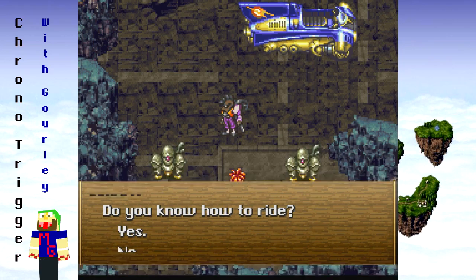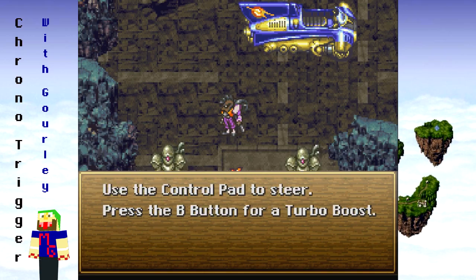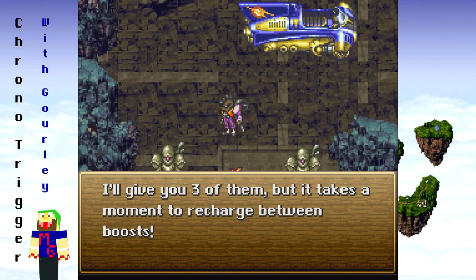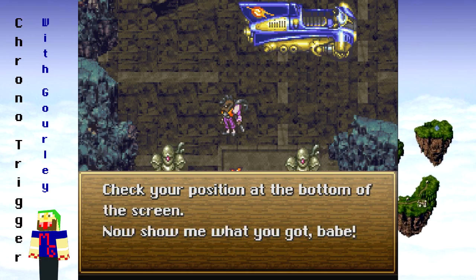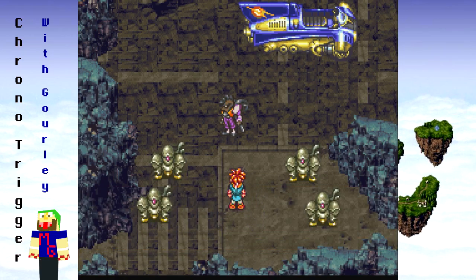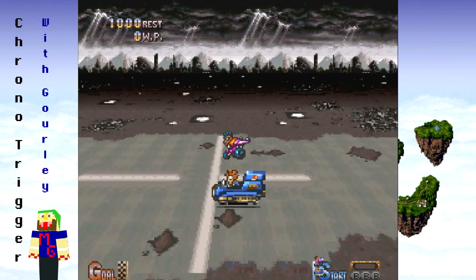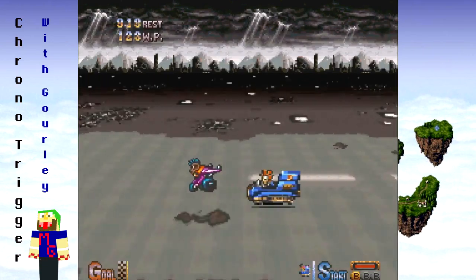'Do you know how to ride? No? All right, listen up — the gas is auto so there's only one speed: fast. Use the control pad to steer, press B for the turbo button. I'll give you three of them but it takes a moment to recharge between boosts. Check your position at the bottom of the screen. Now show me what you got, babe!' I think we can walk through and fight eventually, but Johnny pretty much just gets ahead of us.